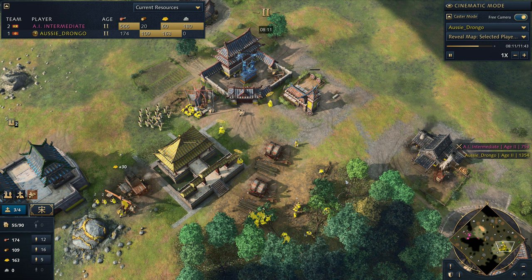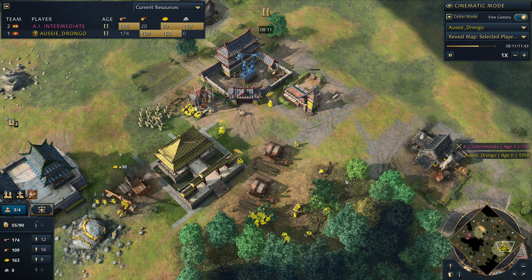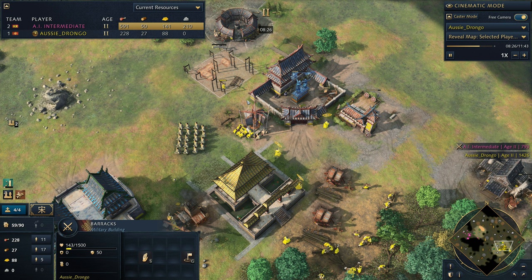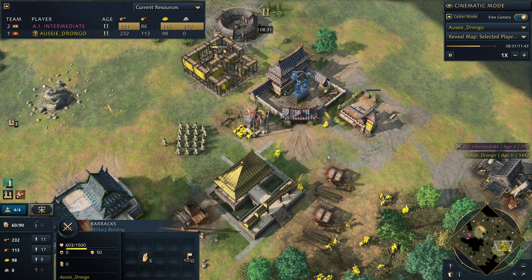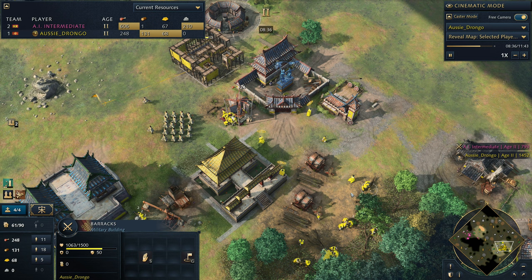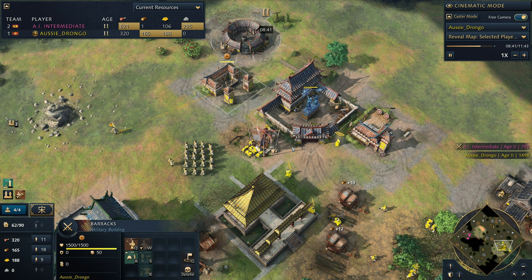At this point we're just continuing to rally out to wood. You can also add in upgrades - don't be afraid to do that. You will start to notice your gold going up once you get out your fourth imperial official. Now what we're going to do is add in a barracks. Against a civ like the French you probably want to pay a bit more attention to your barracks - maybe even add an extra three or four villagers to food simply because you're going to need a lot of food for your spears.